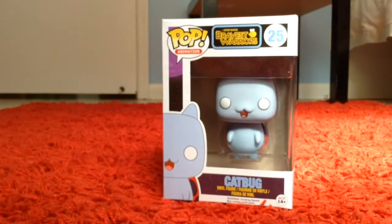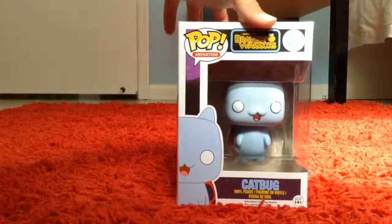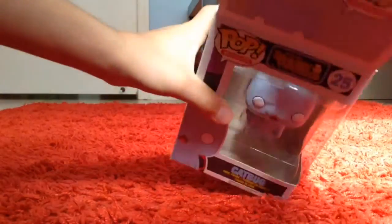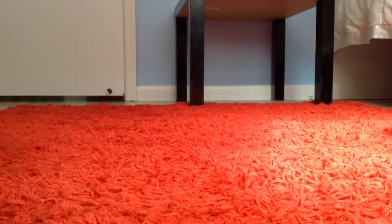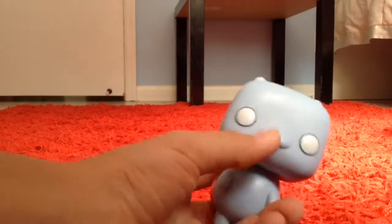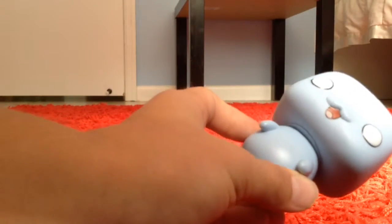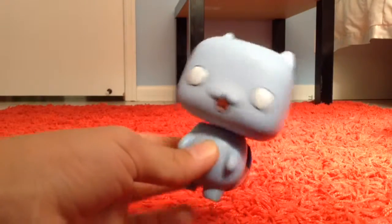Here we have Catbug. He is from Bravest Warriors, so you should check that out. This is Catbug — he looks cute, he has a little chibi look, a little cat mouth. He has a ladybug thing on his back, and it's simple: just blue with those little white eyes, the little cute mouth, and the ladybug thing. But I like simple stuff. Really cool pop.